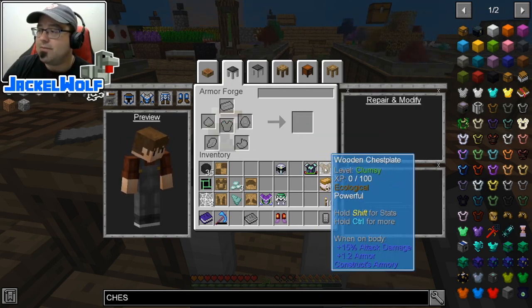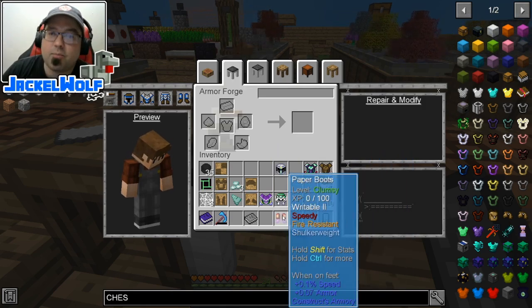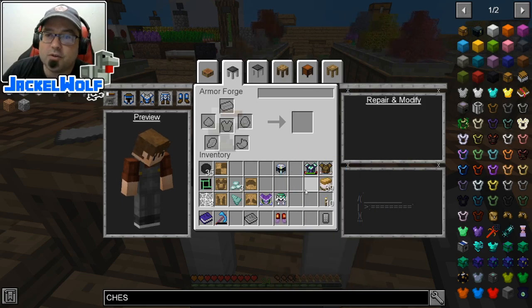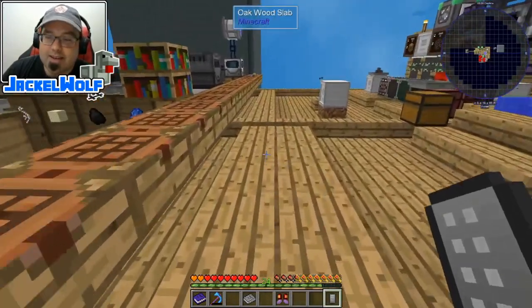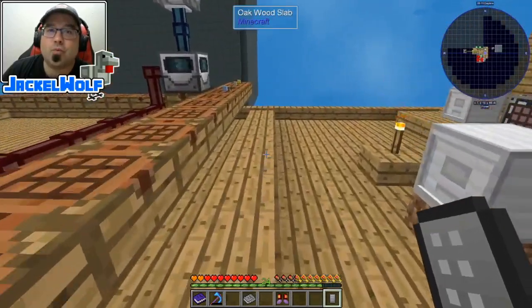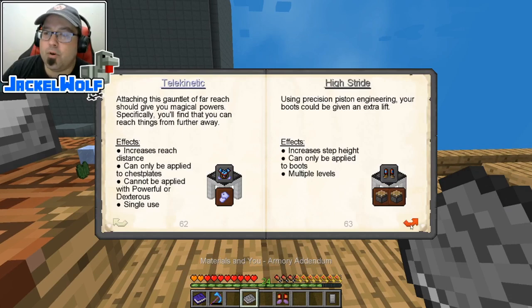This is just so we get the advancement at the very end. It would be nice if we could apply all of them to all of our armor, but for now this is how we've got to handle it. We're getting really, really close to being done here — we're going to go open up our book.